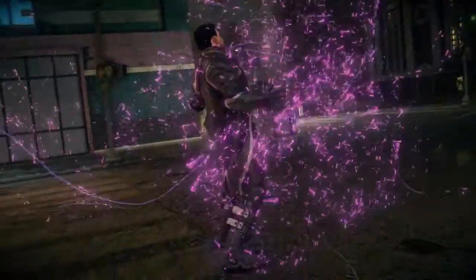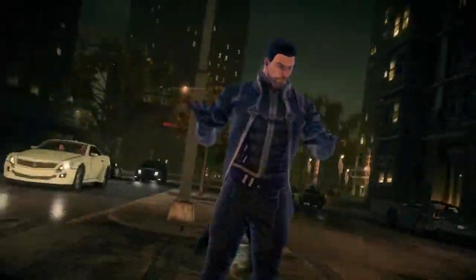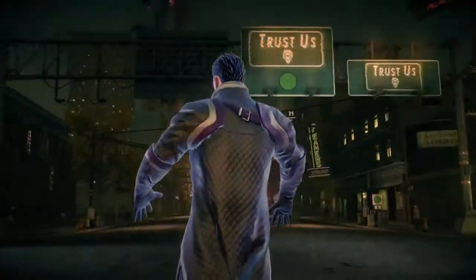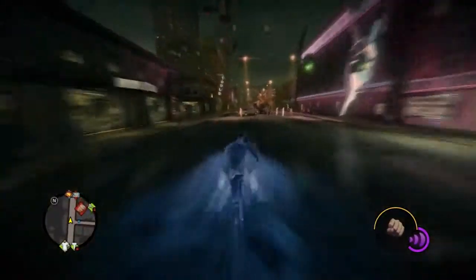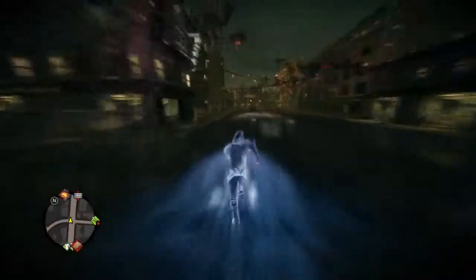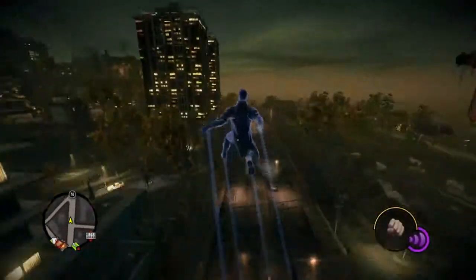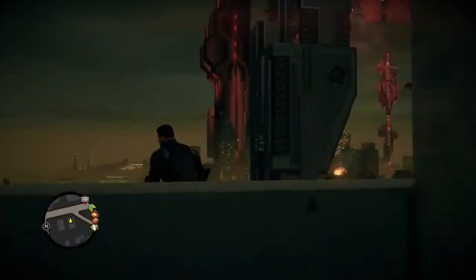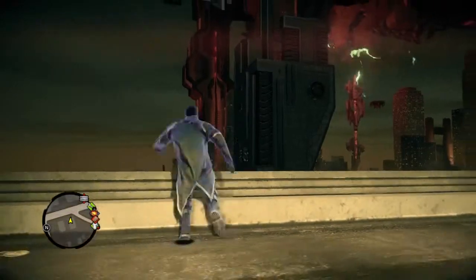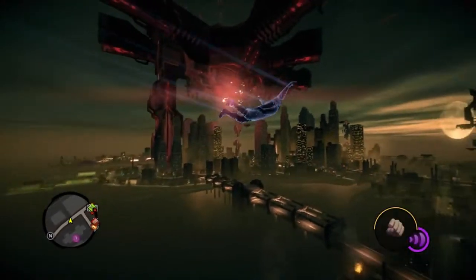And now we're going to show you another one of our big additions to Saints Row 4. We decided that the President of the United States, the leader of the Saints, needed superpowers. All these moves that you're seeing here are super easy to execute — they're incredibly addictive and a ton of fun. And here you're also getting a really good look at this new Steel Port. It's a very twisted version with alien motherships, strange alien towers, and a lot more verticality in this world.